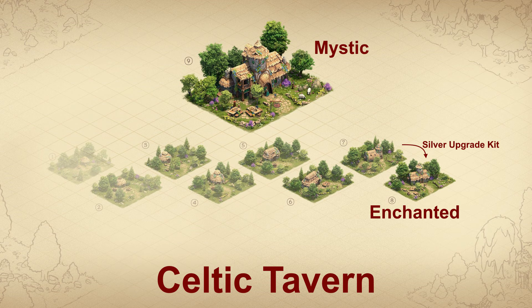Similar to the main prizes of previous events, the Silver Upgrade Kit can be used to further improve the building. It is then called the Enchanted Tavern, has improved stats, and produces fragments of a Golden Upgrade Kit. This can then be used to reach the highest level of the main prize, the Mystic Tavern.